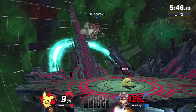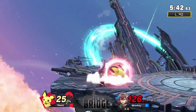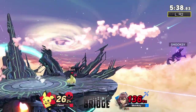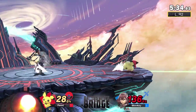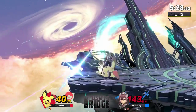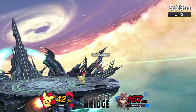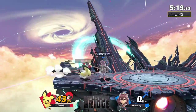Good air dodge — get some dancing blade in here, okay. F-tilt not a kill move, suck it. You'll have to rely on your other stupidly early killing moves — like this one. Oh but not near the edge — you're dead. Barely killing at 150, that's the way I like to see it.